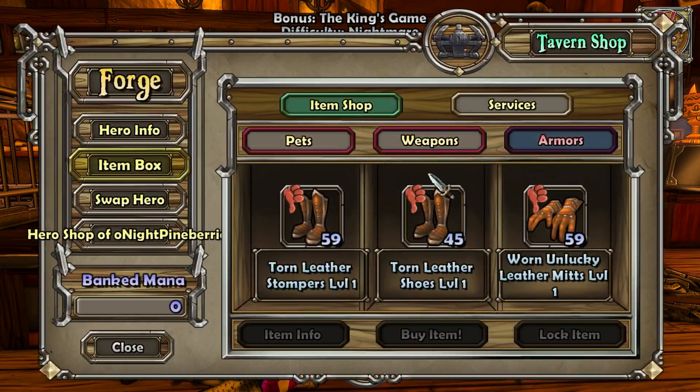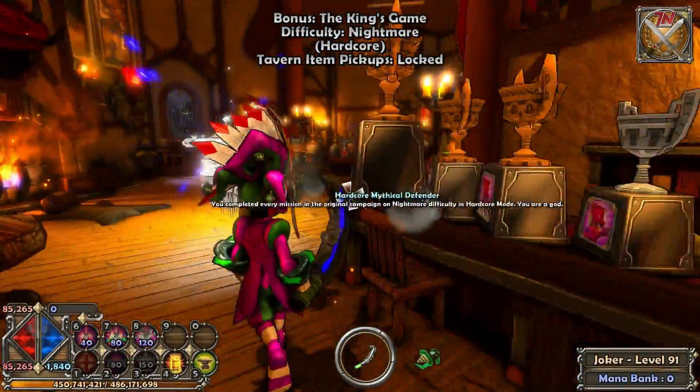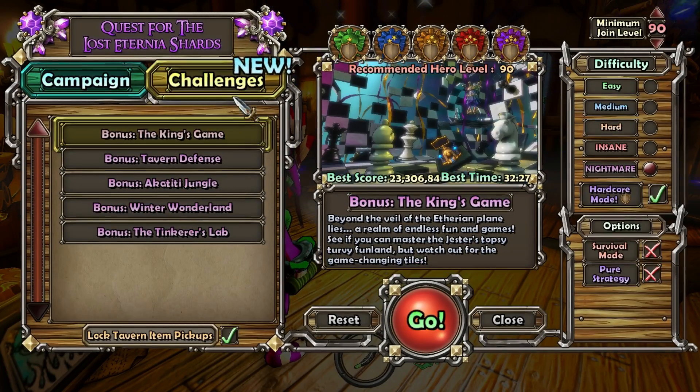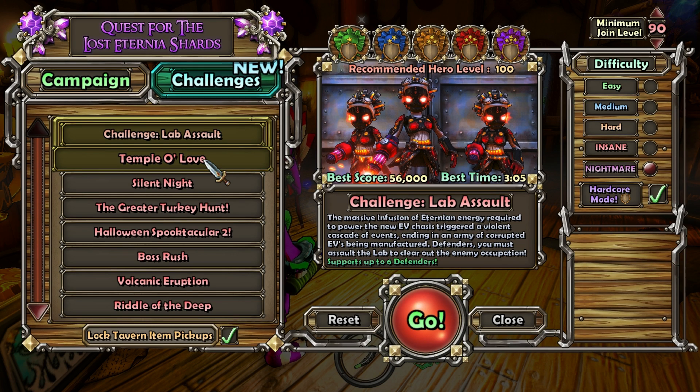I'm going to continue doing lab assault insane, grab some more DPS gear. I might sell all of these here because they're nothing compared to some of the gear I've found as of late. We're moving along at a slow pace, but we're still moving along — that's good progress. I'm getting a lot of suggestions from you guys, so thank you — please send in more. I'm going to continue the lab assault insane hardcore. They're saying there's a specific route I should be taking, but you guys haven't shown me a video. From what I know, I'm currently doing one of the best routes — but if there's a better route, please do send me a video or tell me in the comments.